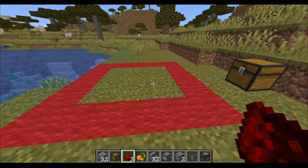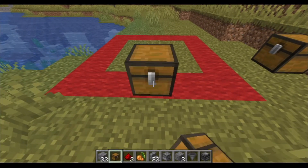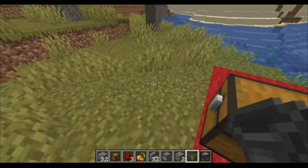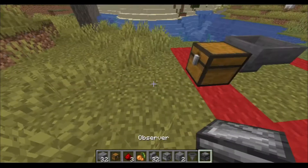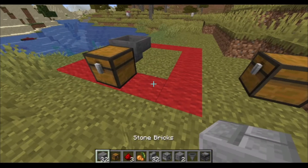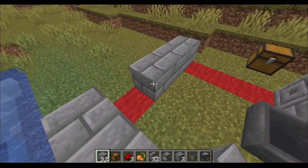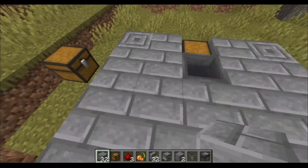To start this build, find the centre at the front and place down your chest. Go behind the chest and place down a hopper facing into the chest — the way you can tell it's facing the chest is the nozzle goes into it, so you're going to crouch-click. Then we'll put our chiselled stone bricks in the corner and go around the base and fill all that in.